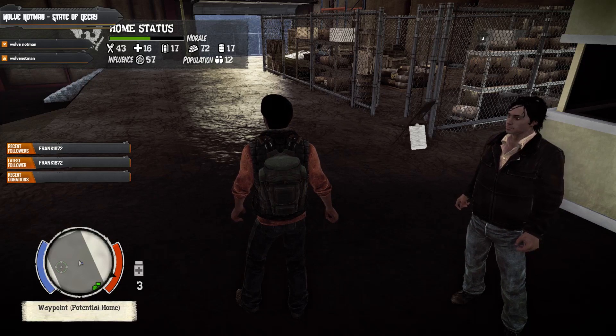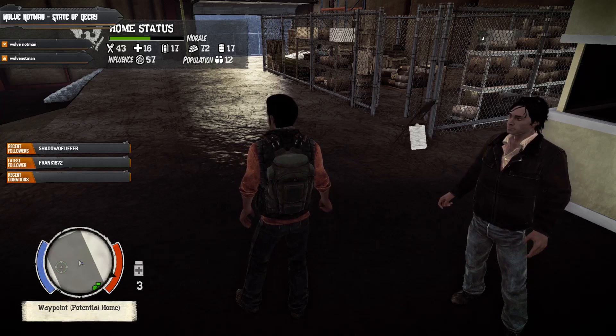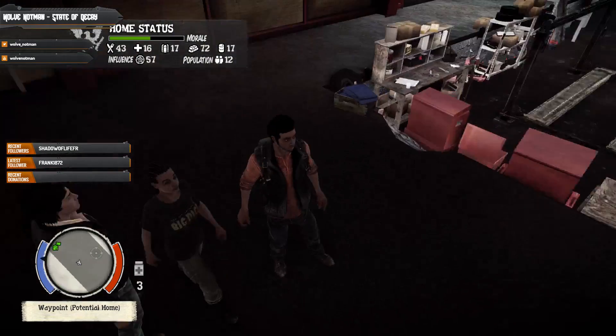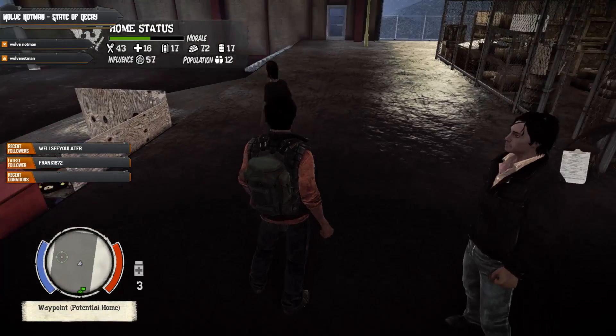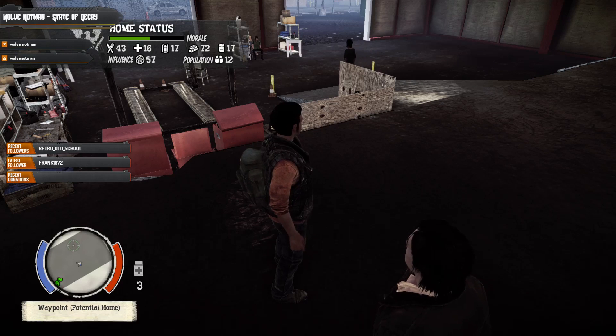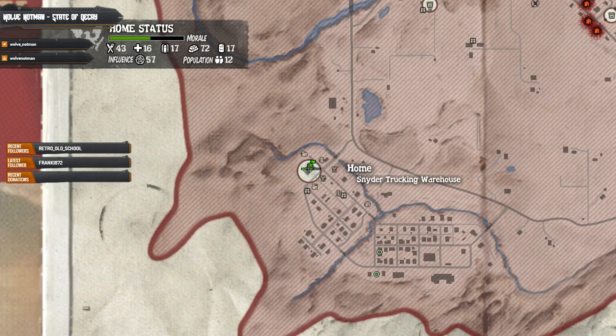Hello, welcome back to State of Decay. We are carrying on from where we left off from the last episode, which is pretty much this very spot. We're going to have a look at the map and see what we're doing. We have arrived at Marshall and basically moved in — Marshall, move over, we're coming through.